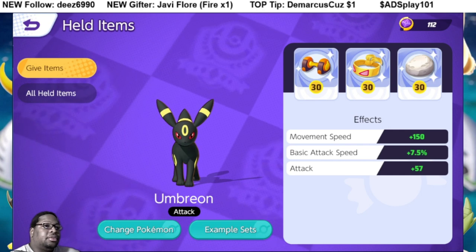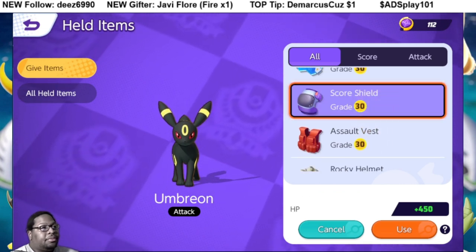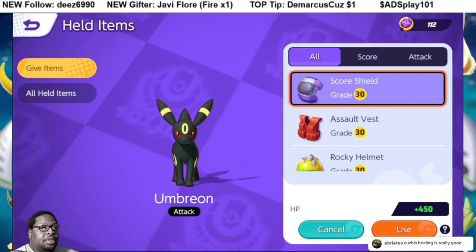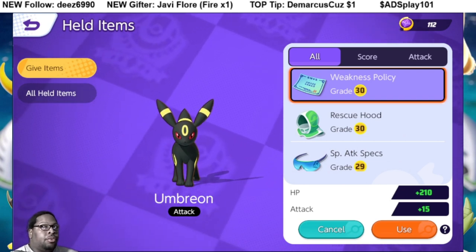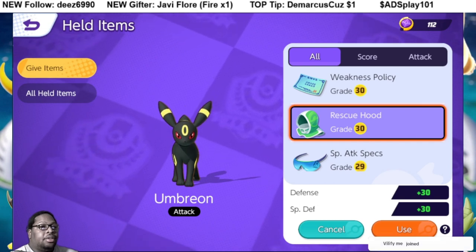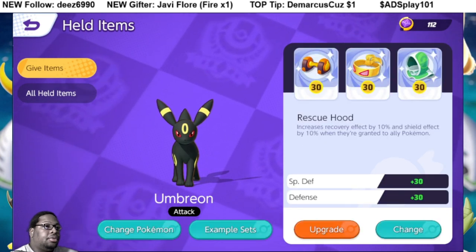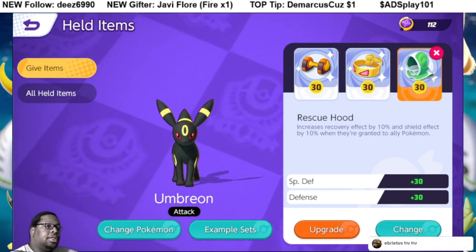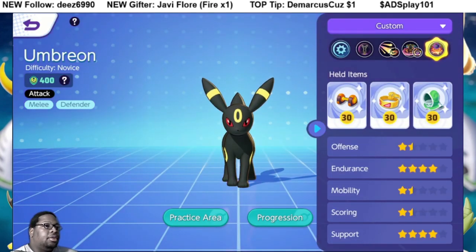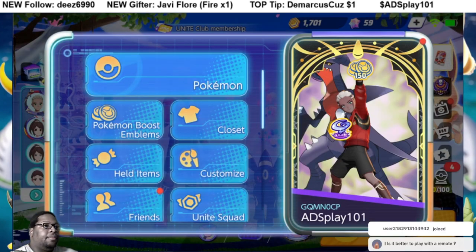Floatstone might work good because it's higher base damage, but it's not going to lend itself to anything else. I'm gonna put Weakness Policy on him. Because his healing is really good — if I ever find myself using Wish, I would probably use Rescue Hood for that. Actually, this would be the time to check it out. I have no faith in Wish as it is — like I'm not picking Wish over Snarl in an actual match. But we're just running tests right now, so let's see how good this works.